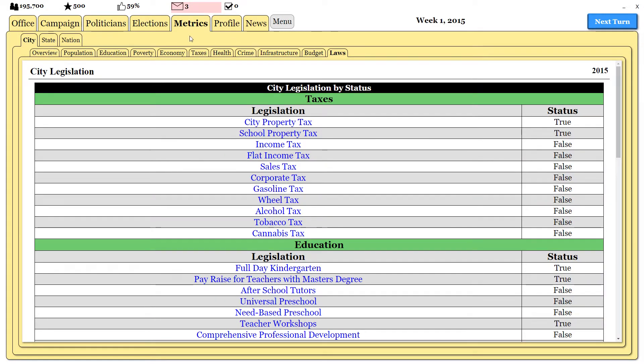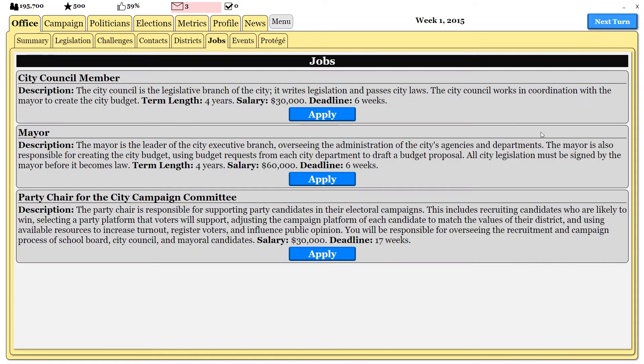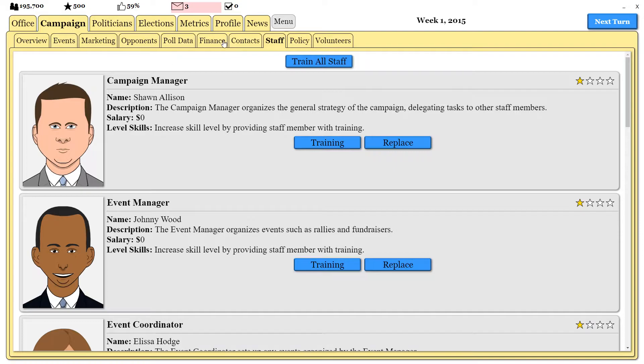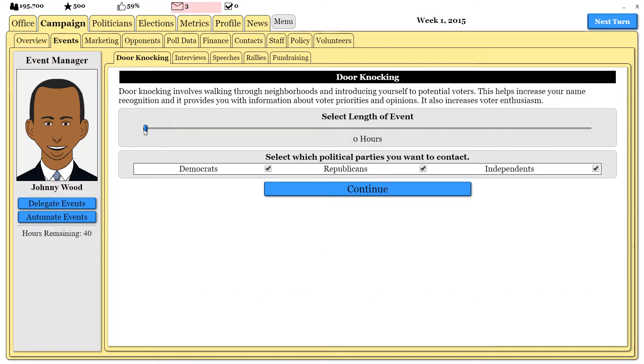Looking at our metrics for the population in the city, we have the advantage, but there's still a huge chunk of independents that can take this from us. We don't want that to happen. So we'll go back to the campaign tab and run for office here. The first thing I'm going to do is make sure we look at what our volunteers are doing. I think this is fine — we don't really need yard signs. Policies are already done, staff is fine. We're not going to train anything because financially we don't have any money at all.